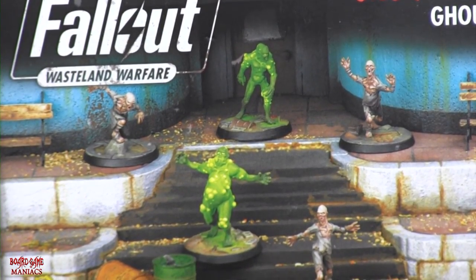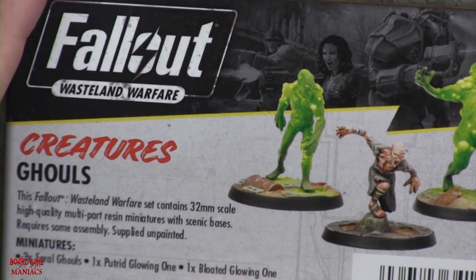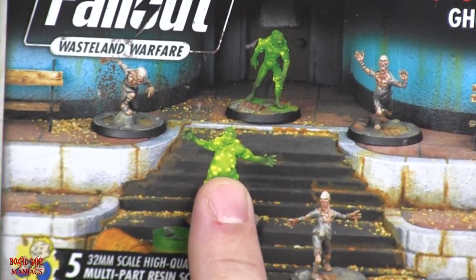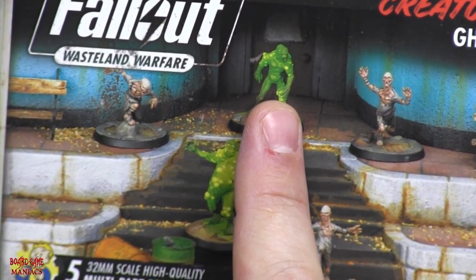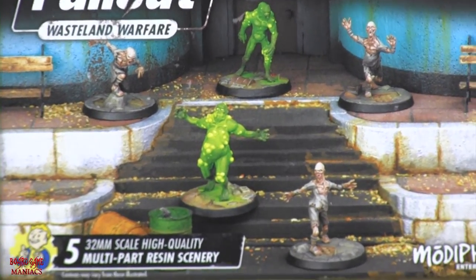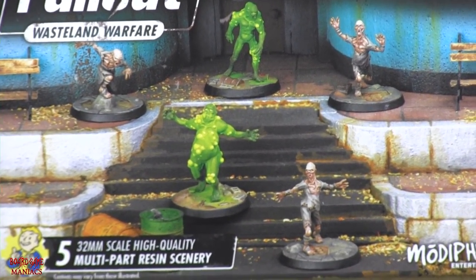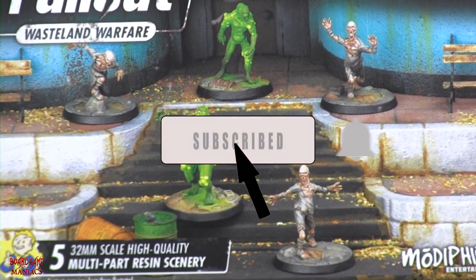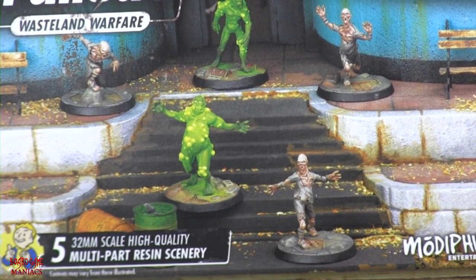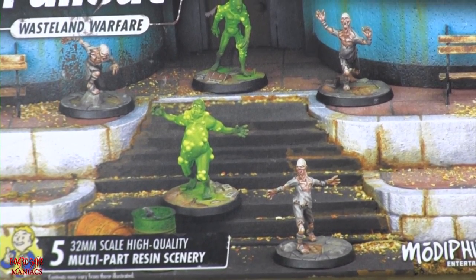The bloated one is there and the putrid one is there. What we're painting out of this box set today is the feral ghouls. I already painted two of them off camera just to decide the look, because I always like changing up the look slightly from what I've seen on the internet and the box art.